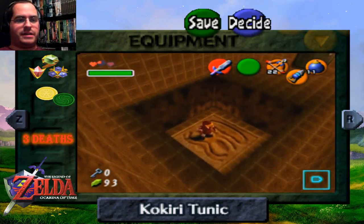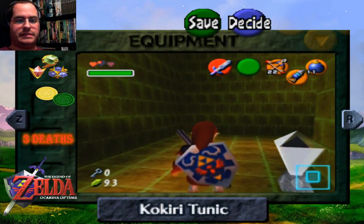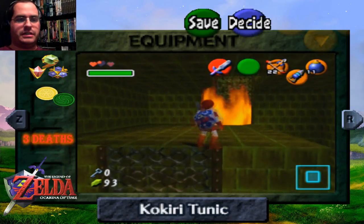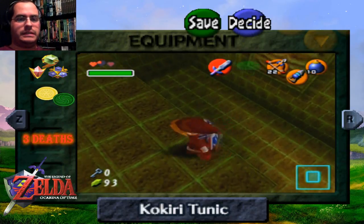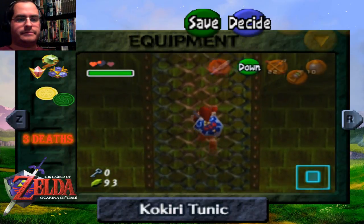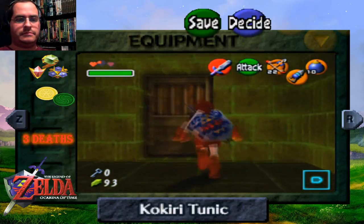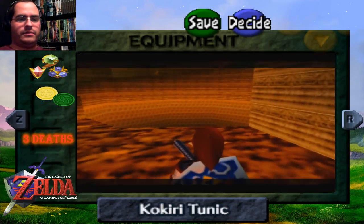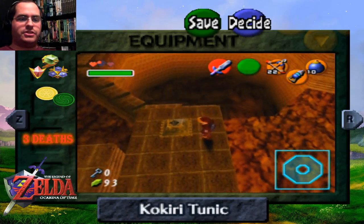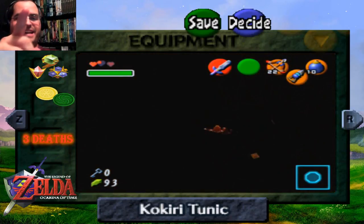Now that we got that interesting boss out of the way, what do we get? More puzzles! We need to use that special trick with the crystal switch and get up there using the hookshot — the timer isn't that stringent. This room: you hit a switch and the flames drop down from the big chest, and you have to race up there before the flames come back up. And there's only one way to do it.